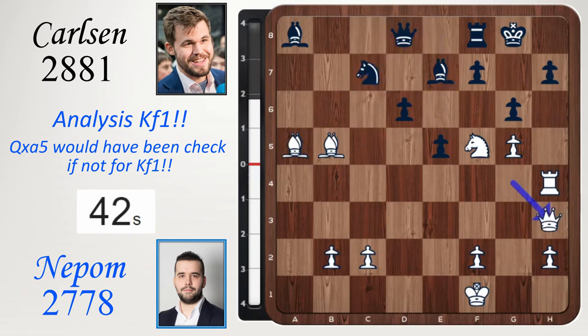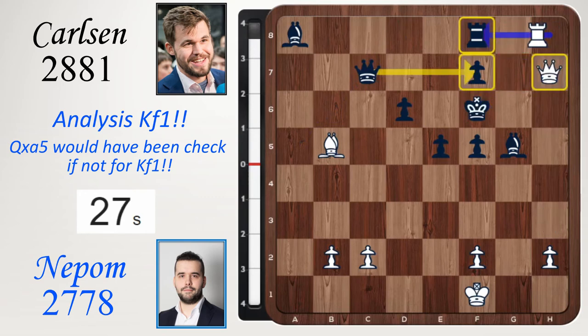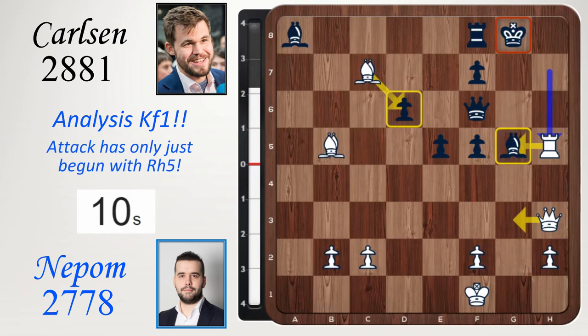Bishop a5 — if you block with the knight, then queen h3, bishop takes g5, rook takes h7, and we've got mate on two squares: g7 or h8. If you take the knight, then bishop takes c7 is very useful, deflecting the queen. If you play queen takes bishop, then check, check, and you take the rook. Best move is queen f6, and then rook h5 — a really cool move. It looks like black has defended against the attack, but the attack has only just begun. Rook h5 is so good because there are two threats: queen g3 winning the bishop on g5, and bishop takes d6, deflecting the queen. White is winning.